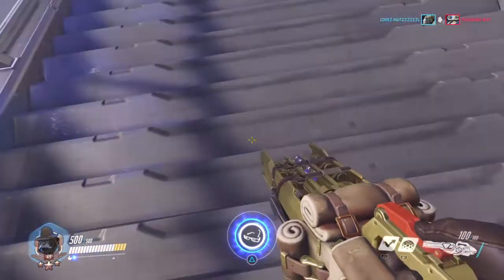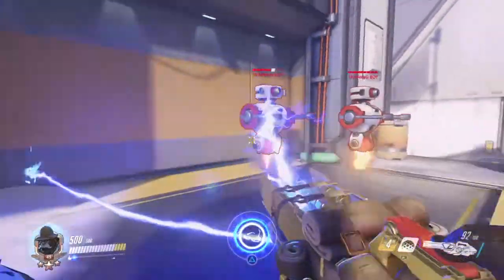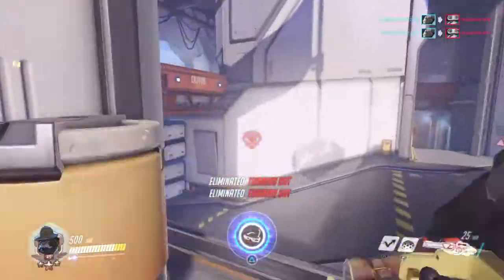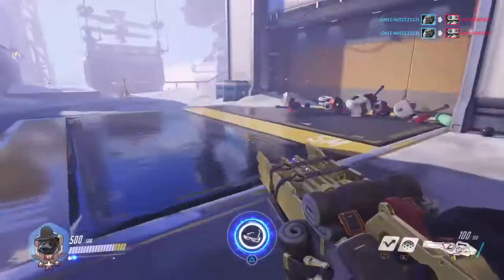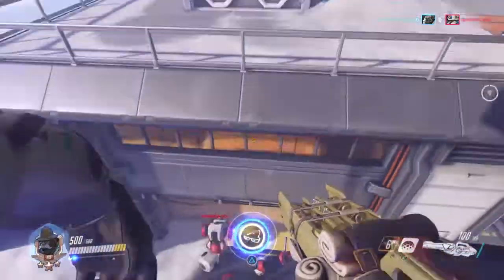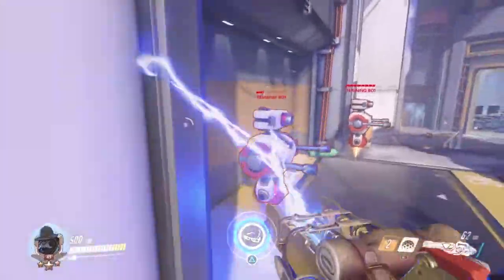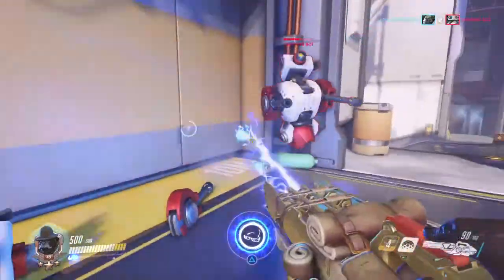The best way to get your damage on Winston is: you leap, then punch right before you land. I messed it up that time but you want to leap up and — I'll show you here. Leap up, punch, and then when you land start shooting. It cancels the landing animation and you're able to shoot instantly.